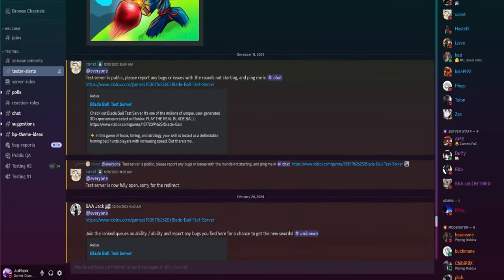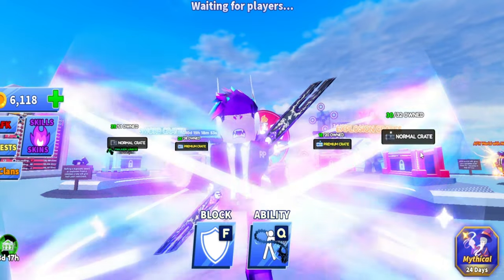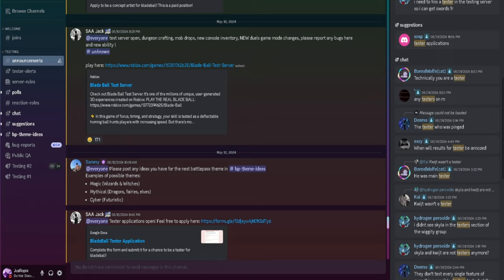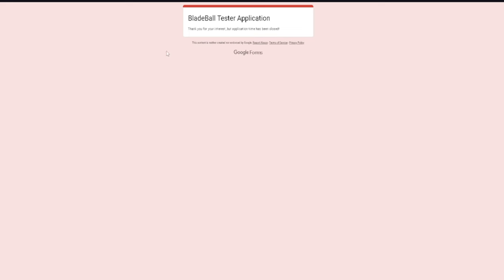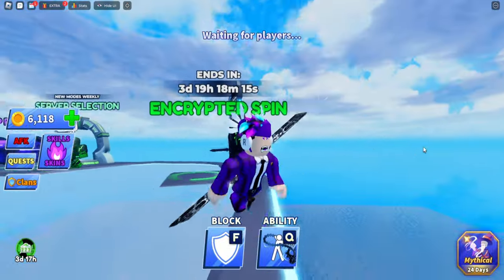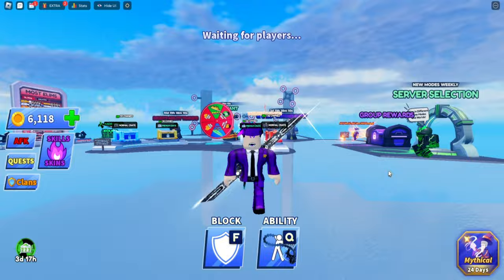There are also other alerts like leaks — for example, there were trading leaks which I will go over in the next video. We can get trading real soon. Now if you guys always want access to the testing server, you're gonna have to watch the next part. Going back into the Blade Ball Discord server, right here you can see label tester applications. Right now it is probably closed — yes, as you can see: 'Thank you for your interest but application time has been closed.'